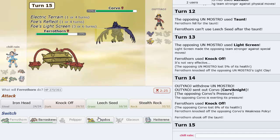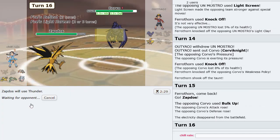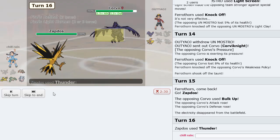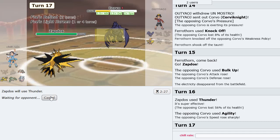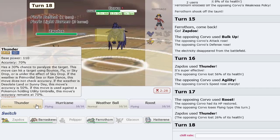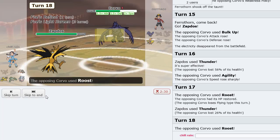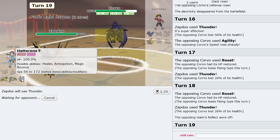Knock off the Weakness Policy — beautiful. I'm going to go hard Zapdos, drop a Thunder. He gets the Agility — we just need a paralysis. I can go into Hatterene and Nuzzle but I don't want more Agilities up, that'll be a problem. I need a 30% paralysis proc. We need the paralysis.